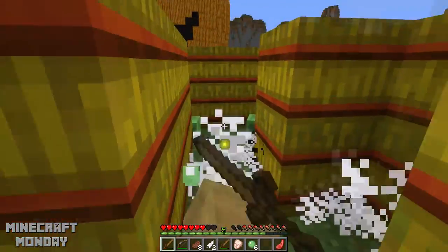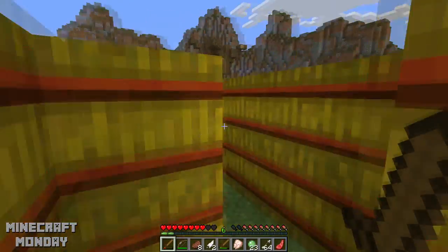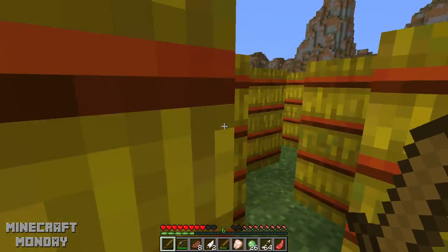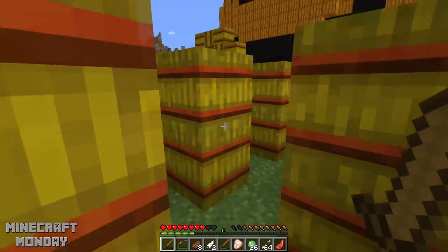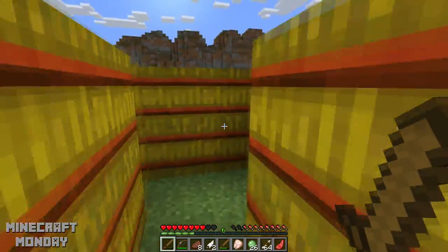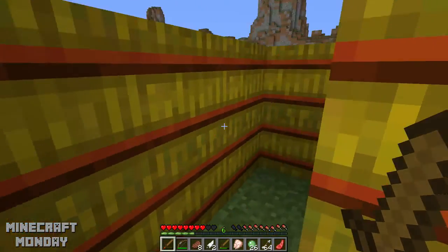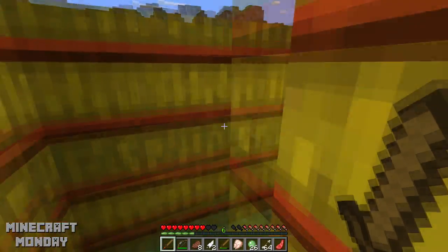Oh my gosh! Are you getting killed again? Slimes are just relentless little boogers. Well I killed the slime that killed you and I got all your stuff. Did you? Somebody got it — GG. Uh oh. So close. What happened? Dang it. I feel like I'm right here, right here to the pumpkin. Dang it, I went the wrong way. Where are you? Where you died. I don't even know where that is — that should tell you something.